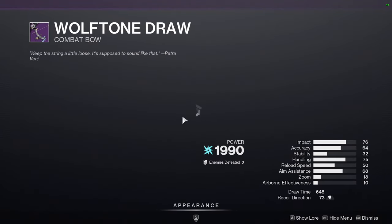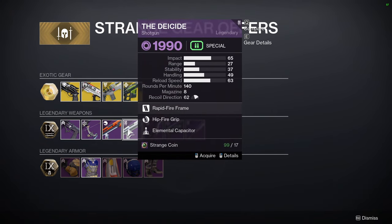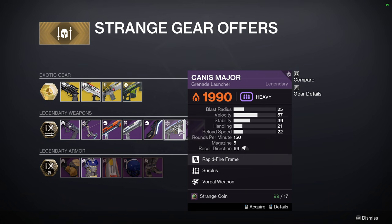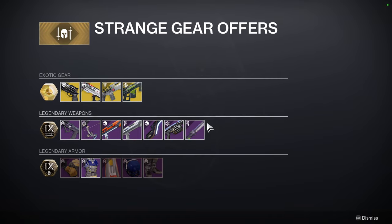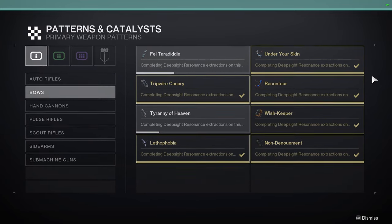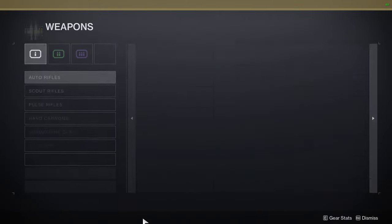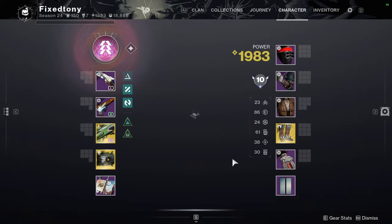Wolf Tone Draw with Threat Detector and Cornerstone — I thought this might be a red border weapon, but let me double check. Looking under bows... yeah, I don't see it there. Most likely it's not a red border weapon. Actually checking again — yeah, this is not a red border weapon, so you can pretty much ignore that one if you want.